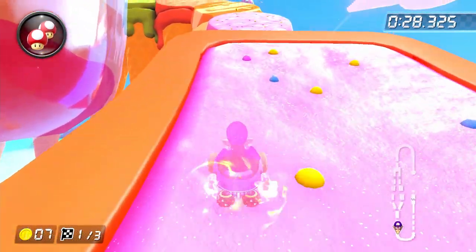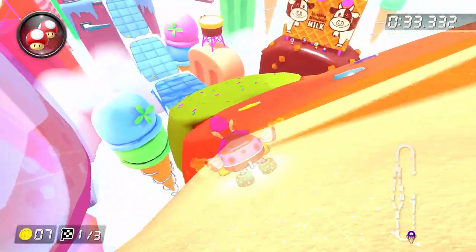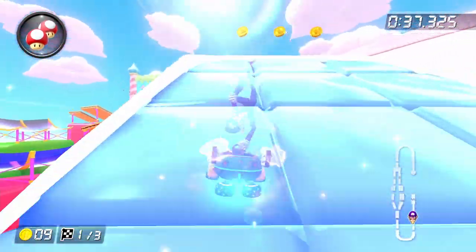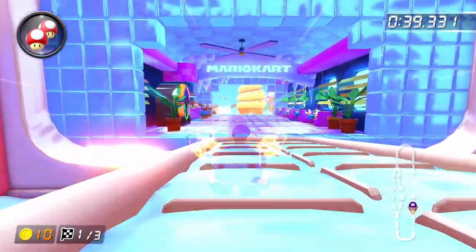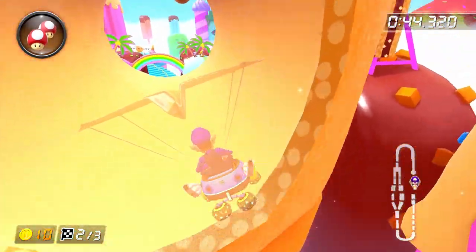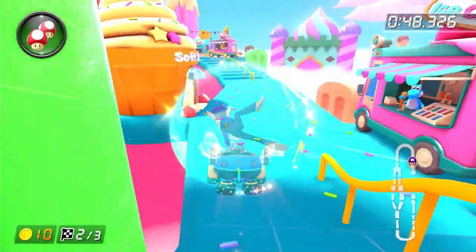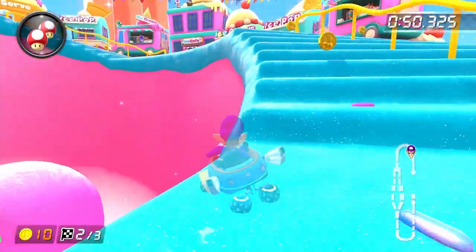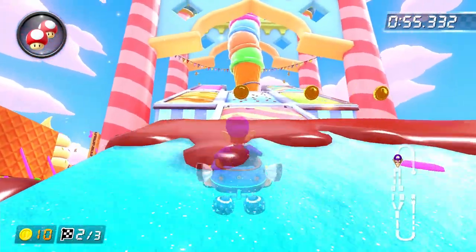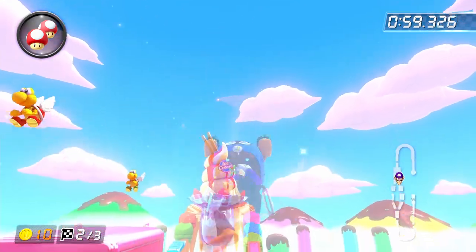Overall, Wave 2 is not that great in my opinion — or to be precise, it's just really inconsistent in terms of the quality of the tracks. For example, New York Minute, Waluigi Pinball, and Sky High Sunday are all entirely bereft of useful shortcuts, which makes them pretty boring to play both in time trials and online. You've also got Calamari Desert, which is okay to time trial but pretty awful to play online, and Mushroom Gorge, which would be a good track if it weren't so broken. This amounts to more than half of the Wave 2 tracks being mid-tier or below in my book.